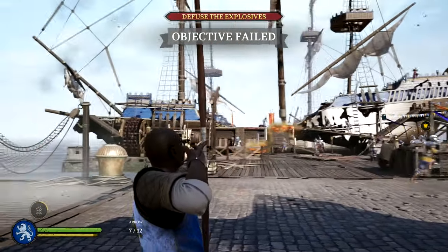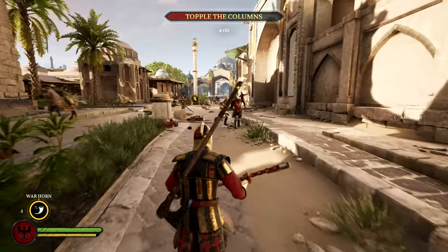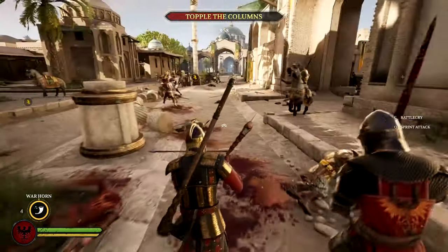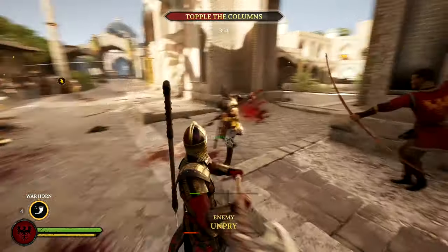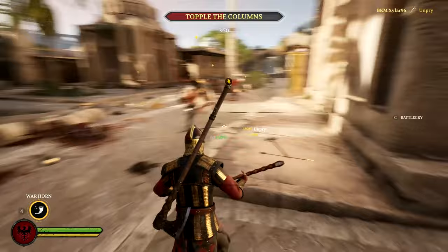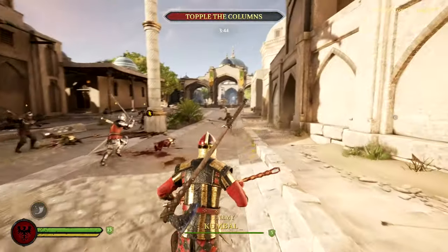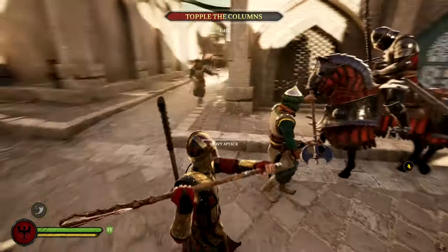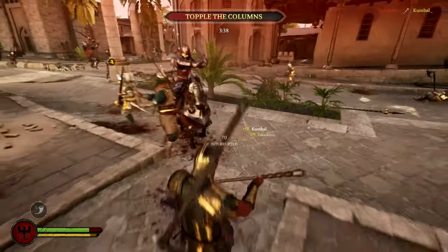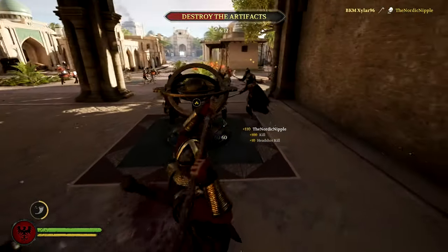Let us start with the best subclass for the Team Objective mode: the Raider. There are multiple aspects that make the Raider so good. The most important thing is the Warhorn — it is the best special ability in the game regarding the amount of score points you can get and also the value it brings to your team. In theory you can heal your whole team to full HP with the Warhorn and also pick up every knocked-down ally nearby. If you time your Warhorn right, you can easily get over 600 score points with a single use.